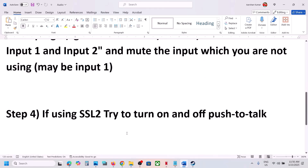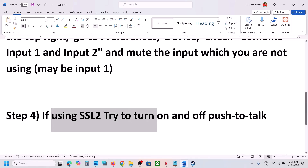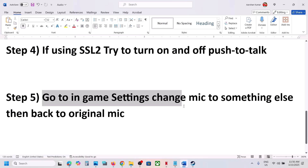If you are using an SSL2, try turning the push-to-talk option on and then off. Try both on and off and then check which setting works.